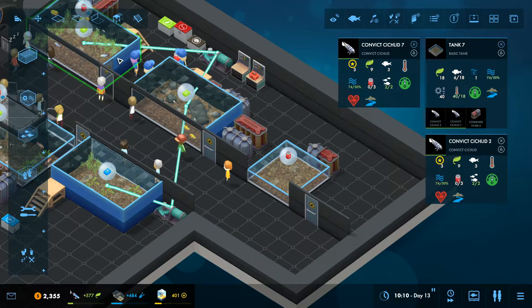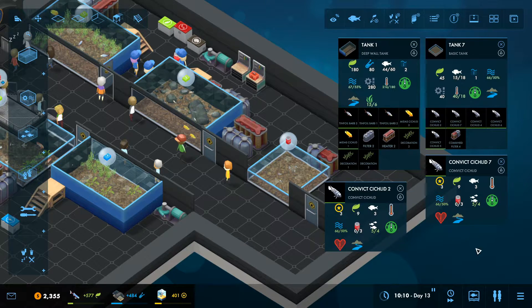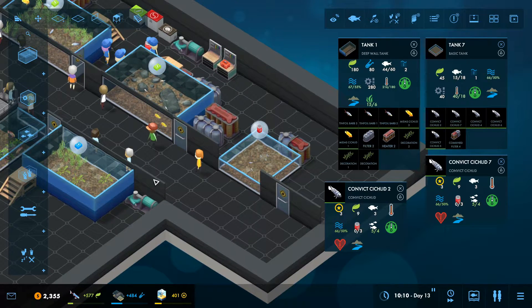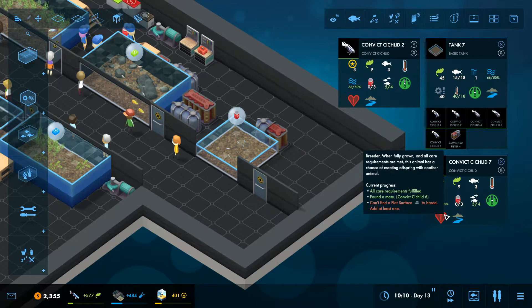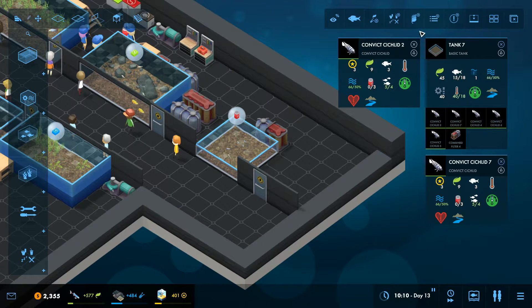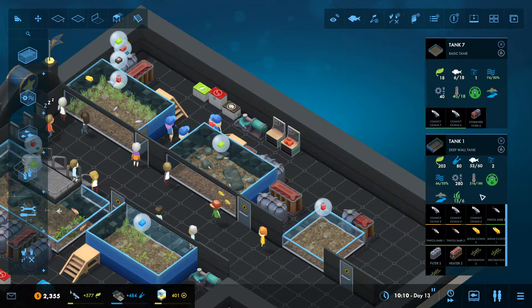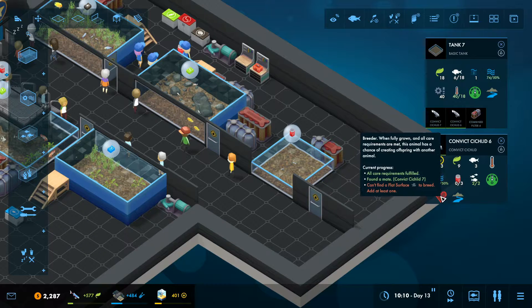We're going to put a couple more Convicts in. Some of them have already paired because they've been together — Convict 7 is already paired with Convict 6, so we can skip that first pairing step. We'll take 2, 4, and 5 and put them in the breeding tank. Normally we'd have to wait a couple of days for pairing, but since they've already paired, we can move straight on.